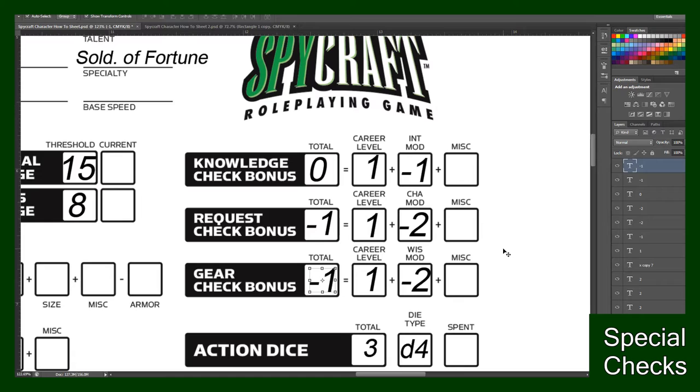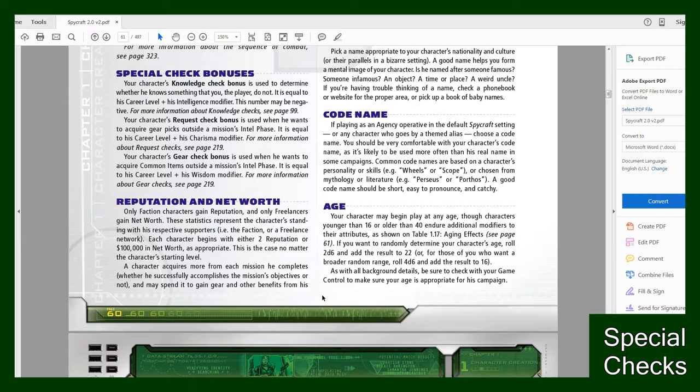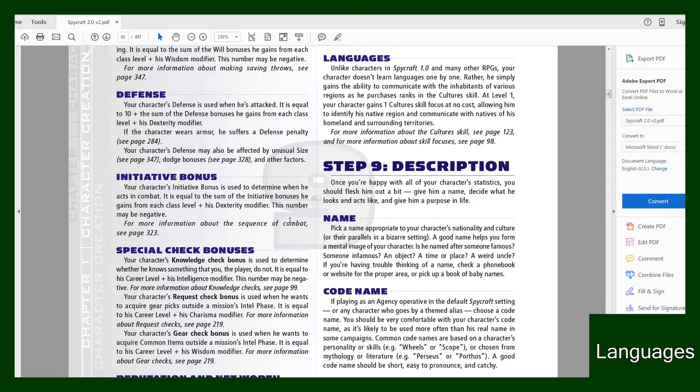For me since my mods are really shitty I'll have a zero, a negative one, and another negative one. Your character's Request Check Bonus is used when he wants to acquire gear picks outside of missions in the intel phase, and your character's Gear Check Bonus is used when he wants to acquire common items outside the mission intel phase. Now if you're working with an organization, by default every character starts with two reputation; if you're working freelance you'll start with a hundred thousand in net worth.